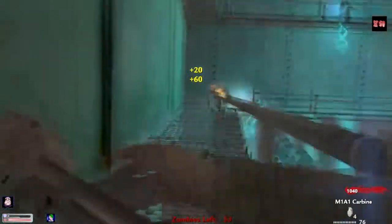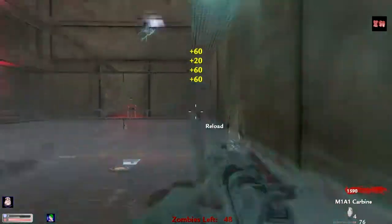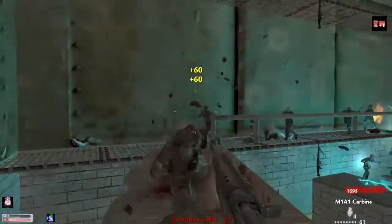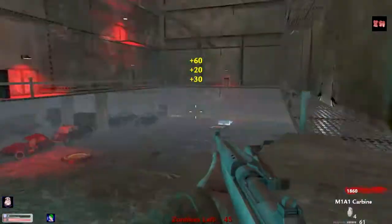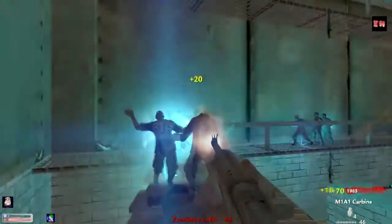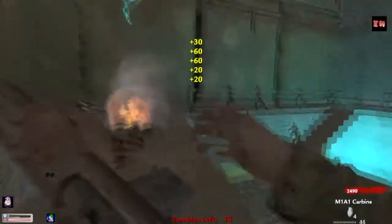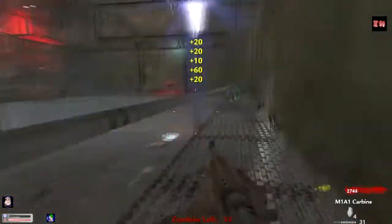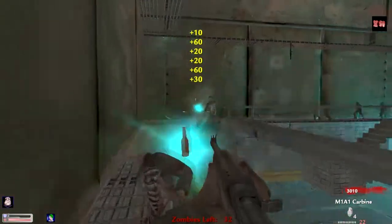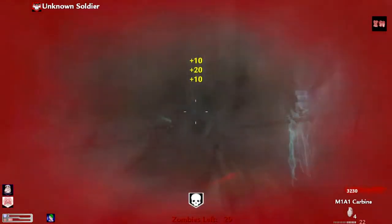This is the main area that you will probably want to stay — on this bridge — because the zombies spawn in that direction or that direction. If you try the lower section to make some trains going on, it's sometimes really hard to do that because they can really fast block you. There's the teleporting zombies, the invisible ones.